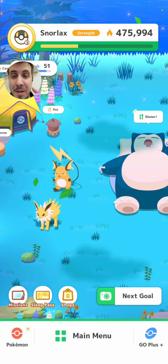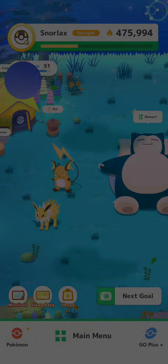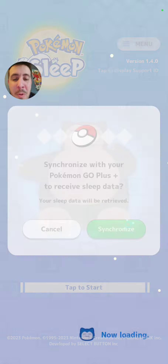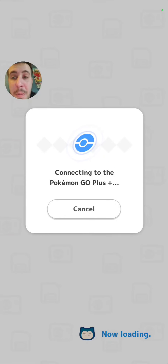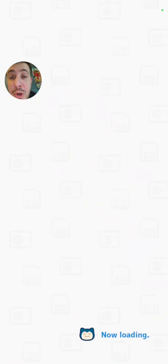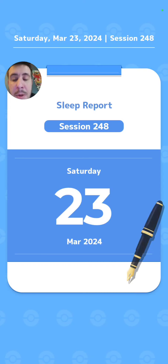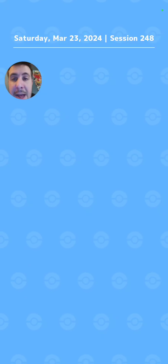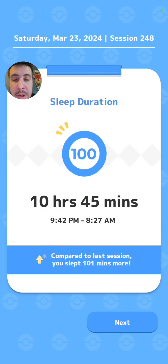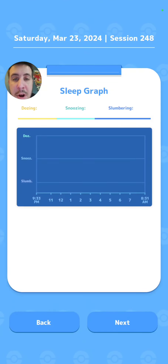We'll be back with the sleep session right after this. All right guys, we're back now with the sleep session. We're going to log ourselves in here, connect up to the Go Plus Plus, and see what we can get today. Hopefully our new strategy is actually going to work with this Jolteon. We got 10 hours, 45 minutes for a 100 sleep score.